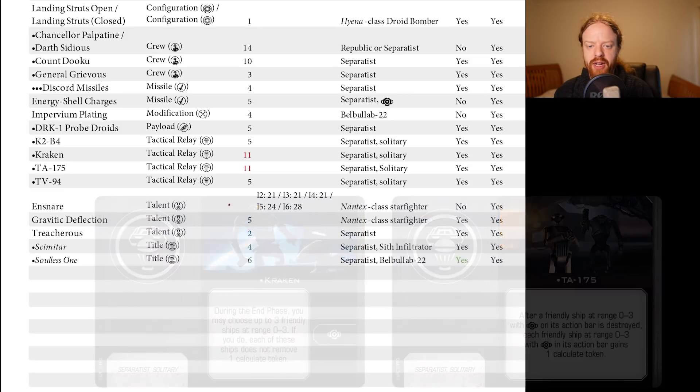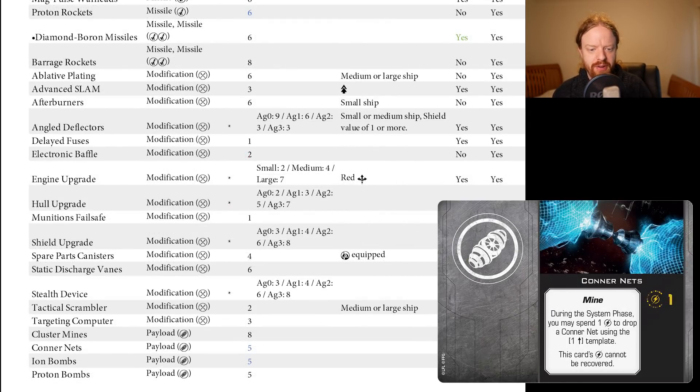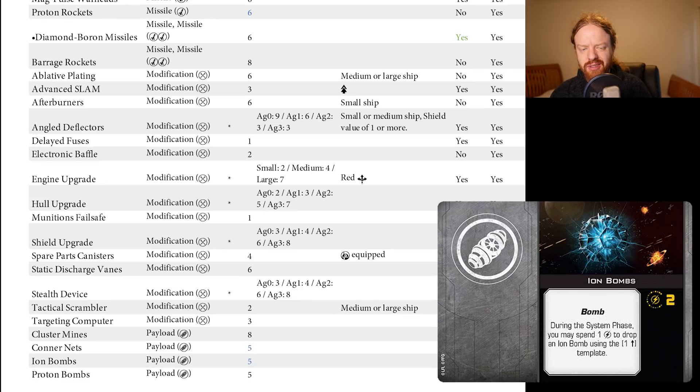Let's have a look at these generic upgrades in a bit more depth. Starting out with our payloads, we have a one-point reduction on Conner Net, Electro-Proton Bomb, and Ion Bombs. In terms of what this offers on generic platforms, yes we can put these on Y-Wings, it's not totally irrelevant. Looking at the Empire — no point reduction on the generic TIE Stryker, no points change on the TIE Bomber, and one point less on the Cutlass. It doesn't really feel like there are a heap of relevant platforms that these bombs really help out.